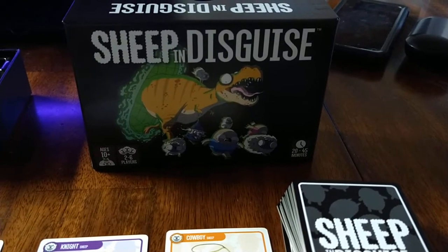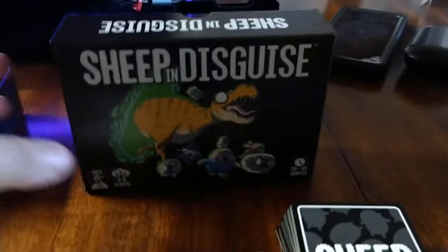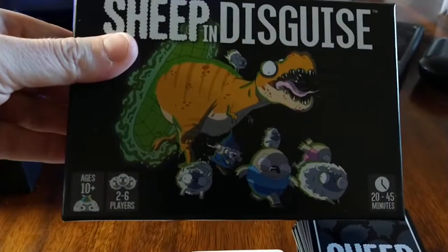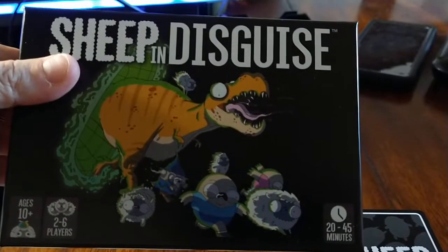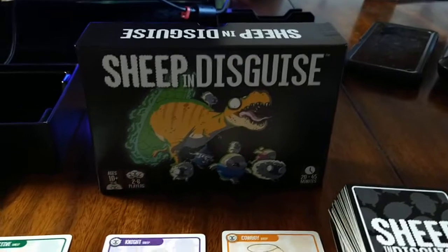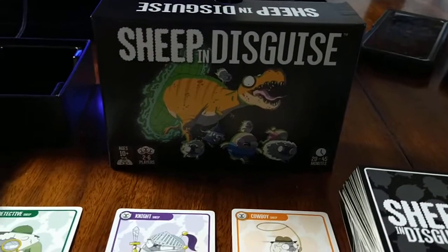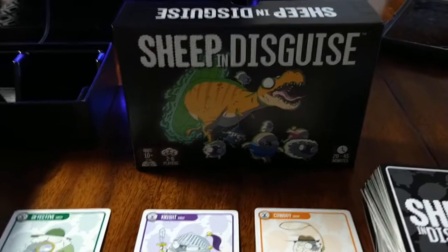Konnichiwa, this is the Shogunstein, and this is just some initial thoughts on the game Sheep in Disguise. This is a card game for ages 10 plus, 2 to 6 players, 20 to 45 minute playing time. In the interest of disclosure, we got a review copy from Amazon Vine — they sent us a copy for review purposes.